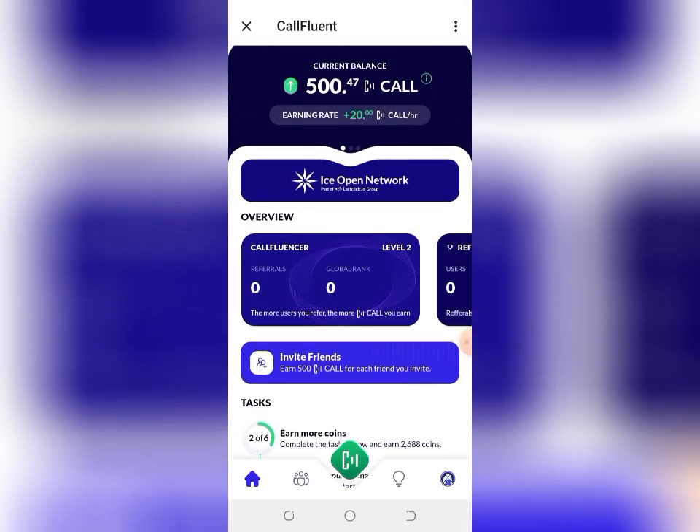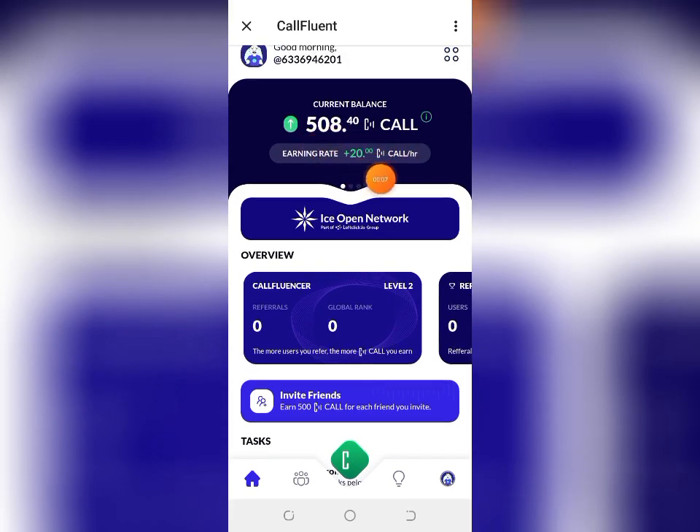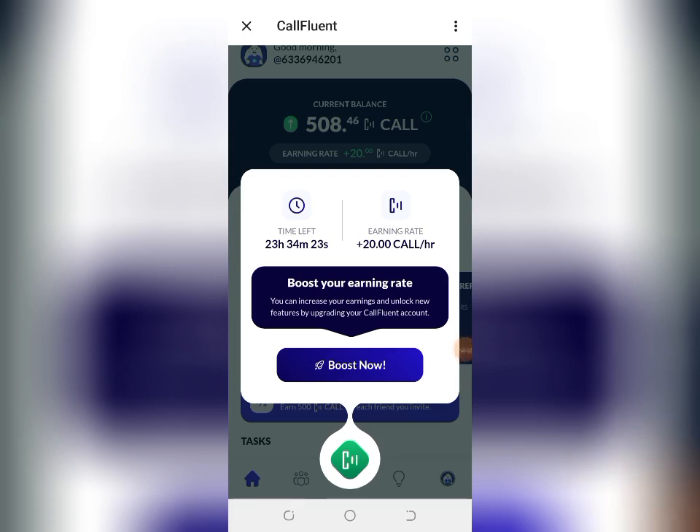Once you have registered successfully, keep mining and accumulating your coins. You can also boost your account to mine at a very high rate. Come to this button here and click it — you are going to see 'Boost your earning rate: increase your earning and unlock new features.' Click on Boost Now.